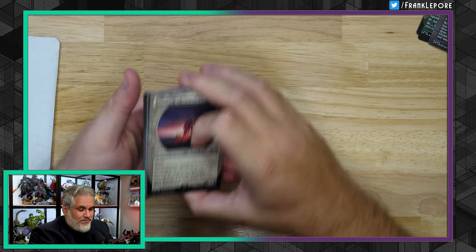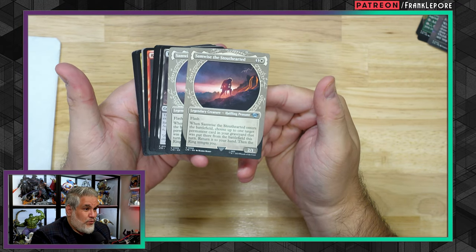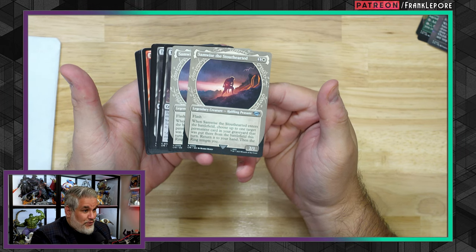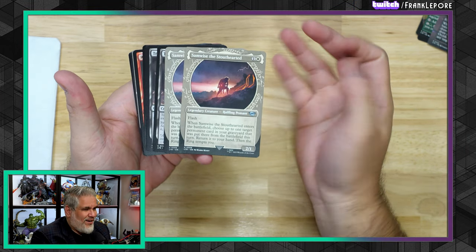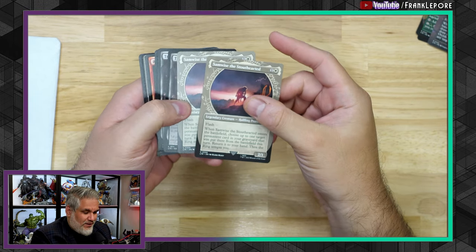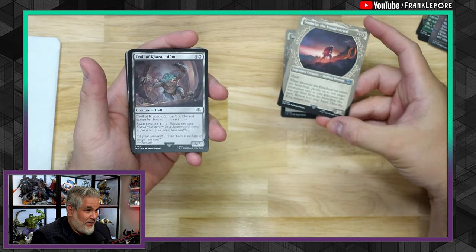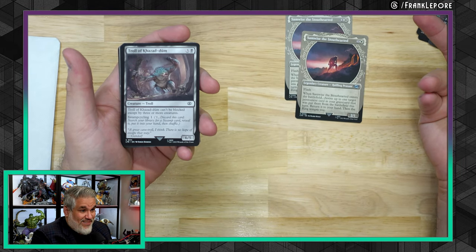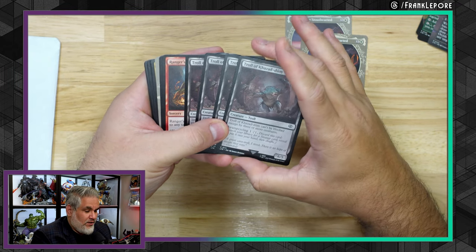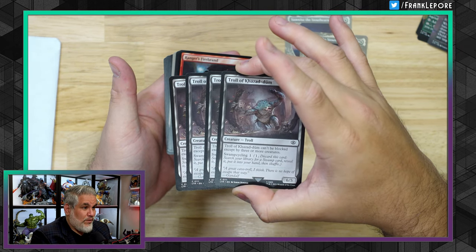Samwise the Stout-Hearted — when Samwise enters the battlefield, choose up to one target permanent card in your graveyard that was put there from the battlefield this turn, return it to your hand. Then the ring tempts you. It's a two-one for two with flash. It's kind of like a Snapcaster Mage for creatures — instead of recasting an instant or sorcery, you're getting a creature back. And that creature is probably unblockable because of the ring. Or maybe you're looting for Troll of Khazad-dûm, a six-five that can't be blocked except by three or more creatures, with swamp cycling.